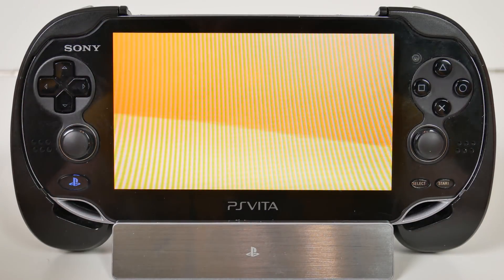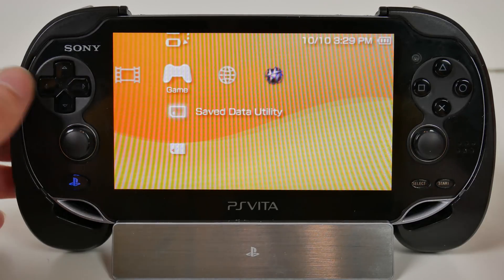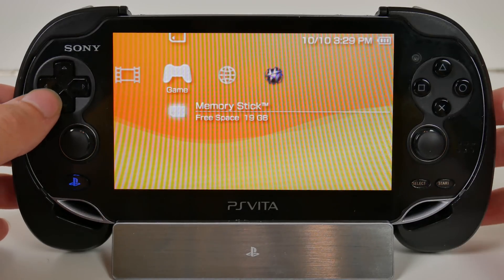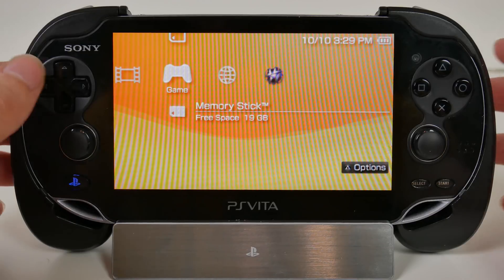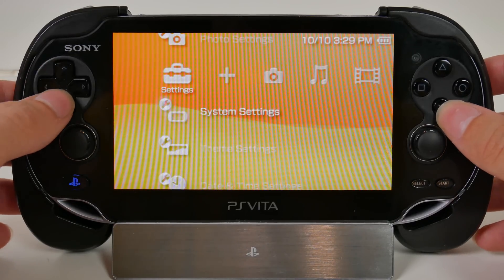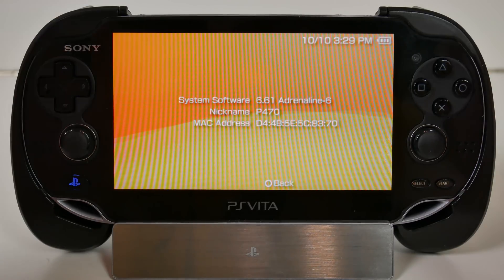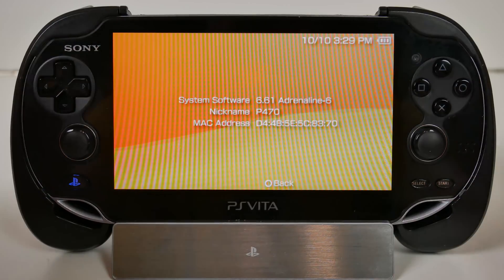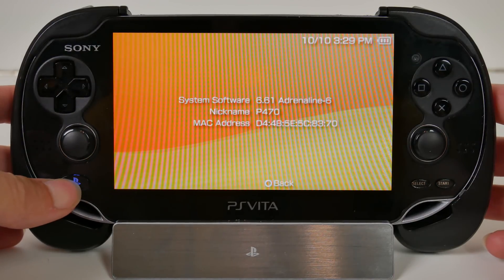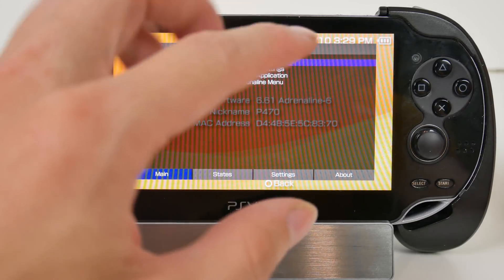We can now play any PSP or PlayStation 1 game on our PlayStation Vita without having to buy them or use a separate emulator. That's how you install Adrenaline on your PlayStation Vita. There are a few settings I almost missed — if you hold the PS button and go to Settings at the top, it brings up the Adrenaline menu.